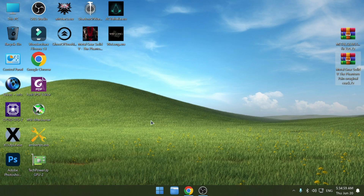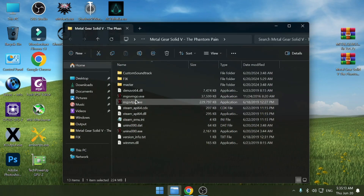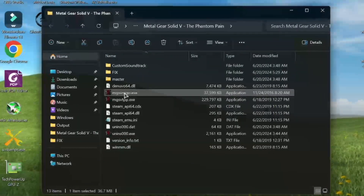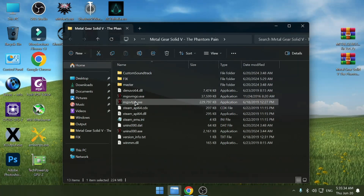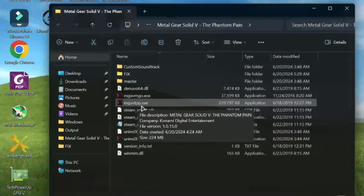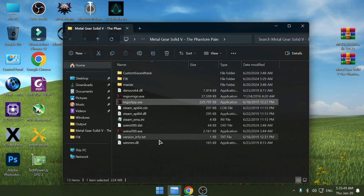With Dodi Repack and FitGirl Repack, if you try to run the game you get nothing — no window, no error, no black screen, nothing. Also if I open the file location and try to run the game from there, it's not working. If you run the game from the Metal Gear SVM executable, you get an error: 'unable to load the dinput library.' The game should run from the second executable, Metal Gear Phantom Pain.